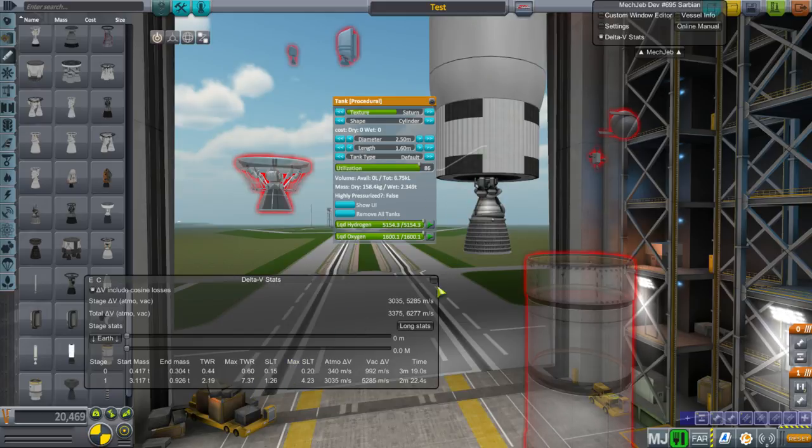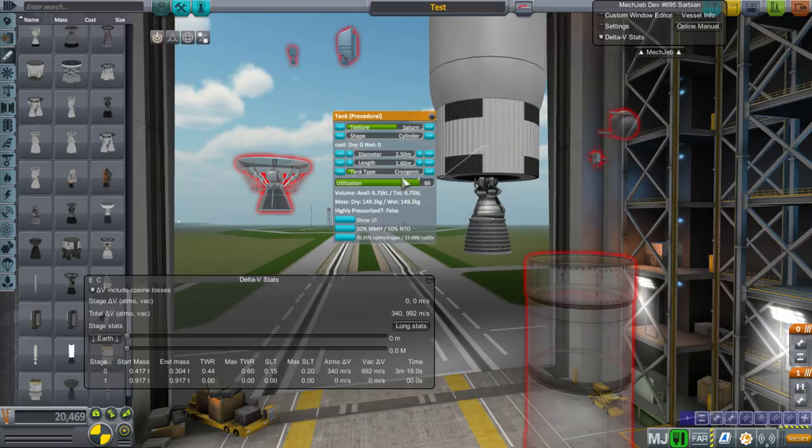Now I don't want to use the default tank. When you're using hydrogen, you need to switch to cryogenic tanks. Sometimes even if it's just liquid oxygen or liquid methane, you want cryogenic tanks. Cryogenic tanks are heavier, but they're heavier so that they keep the fuel from boiling off. If you have a default tank, the fuel is going to boil off like crazy. With cryogenic tanks it boils off less, and service module tanks make it boil off even less but are even heavier.